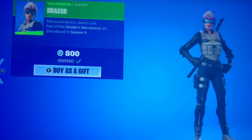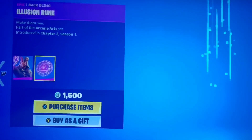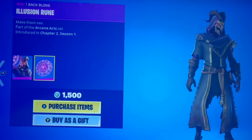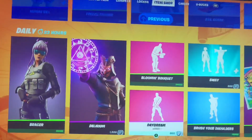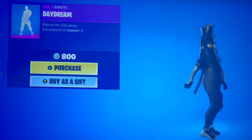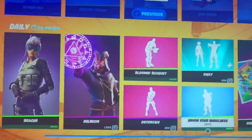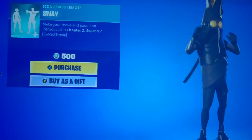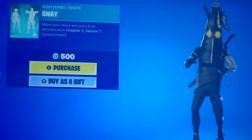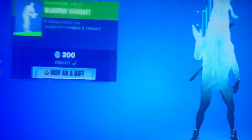Got Bracer Back for $800. We got Delirium with the Illusion Ruin — love that very much, looks great. Daydream. Not sure why he's small on that thing. Brush Your Shoulders. Sway. And you could do that emote with a friend as well.